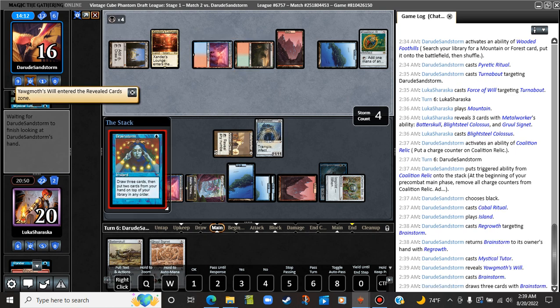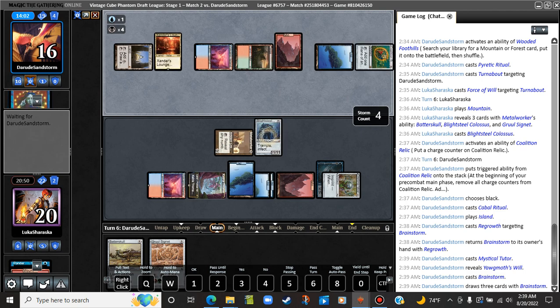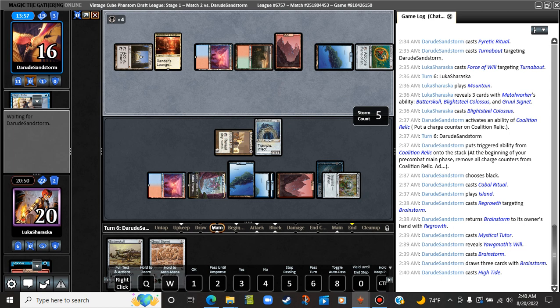Alright. Brainstorm — get a Yawgmoth's Will. Recast Pyretic Ritual, Turnabout, Mystical Tutor, Brainstorm, Cabal Ritual. I'm going to make them do it because, like, why not? Wait a minute — they don't have double blue anymore. Yeah they can — whoops. So they have nine mana here. Another High Tide — so one through ten. They've increased their mana count by one.